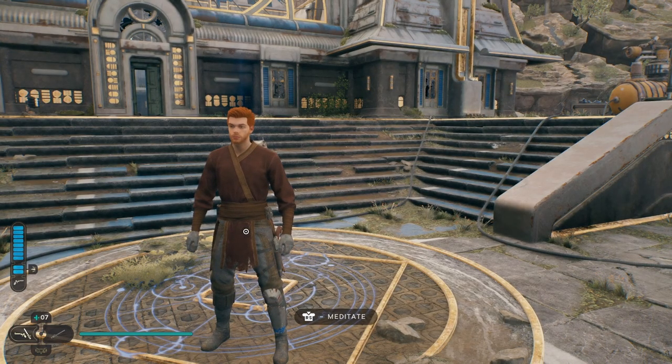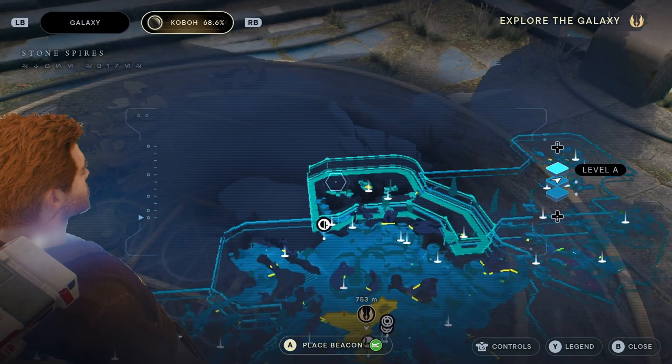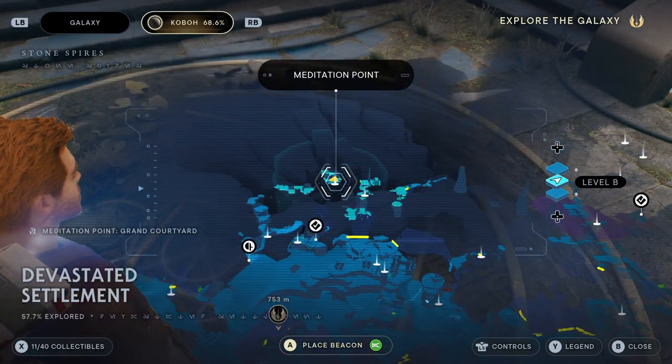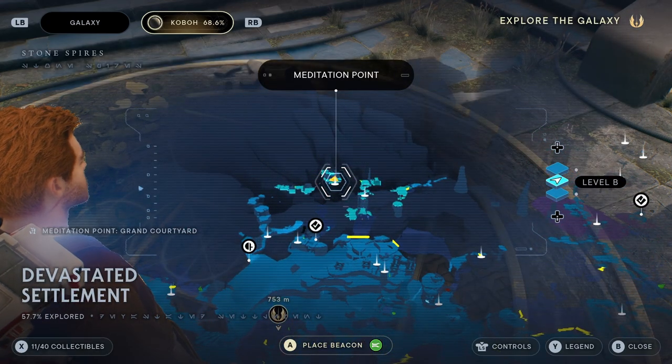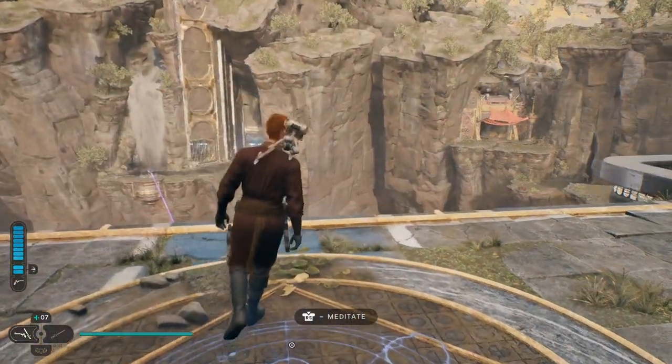I'm going to show you how to get all the collectibles in the Chamber of Ambidexterity in Star Wars Jedi Survivor. I'm also going to show you where it is. In order to go to this one, you've got to go all the way over here to the Stone Spires, and you're going to want to go to the Grand Courtyard Meditation Point. This is where you'll go as part of the main story, so if you haven't gotten here yet, just do the main story — you'll get here eventually.